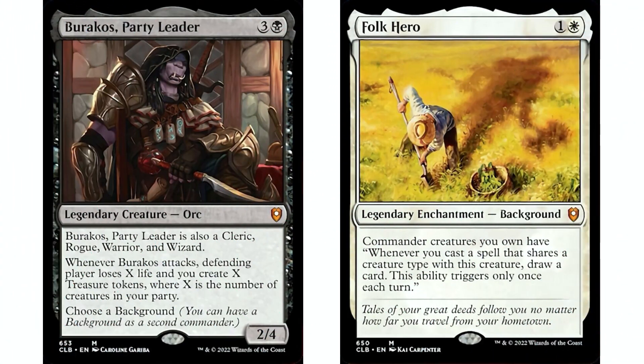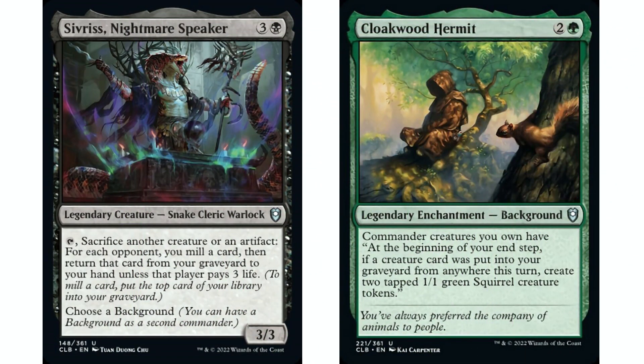Next up, Barocas Party Leader with Folk Hero, and a lot of people have figured this one out already. Barocas is three and a black, orc two/four, and is also a cleric, rogue, warrior, and wizard — fulfilling the party mechanic. Whenever Barocas attacks, the defending player loses X life and you create X treasure tokens, where X is the number of creatures in your party. Folk Hero is one and a white background — commander creatures you own have: whenever you cast a spell that shares a creature type with this creature, draw a card, once each turn. Your commander is a cleric, rogue, warrior, and wizard, so you build a party deck in black-white and draw a card every time you cast any of those creature types.